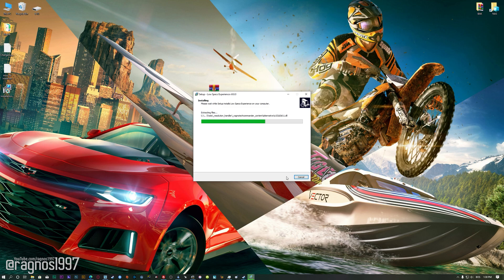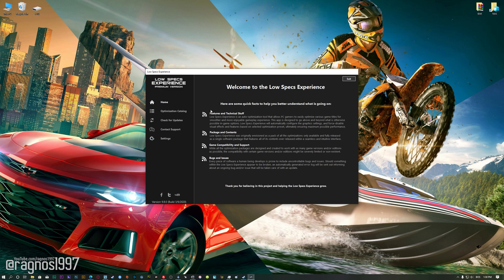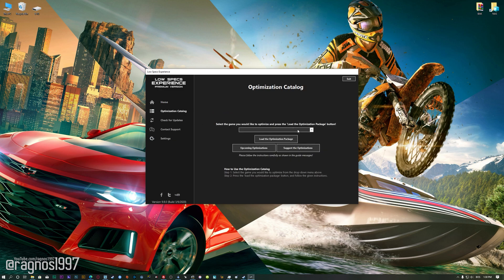Now start the installation process for the Low Specs Experience. Once it's done, start it from your desktop shortcut and head over to the optimization catalog section. From this drop-down menu select The Crew 2, and then press load the optimization package.